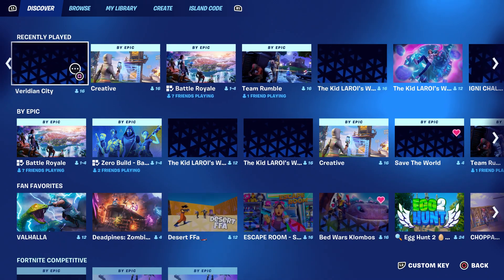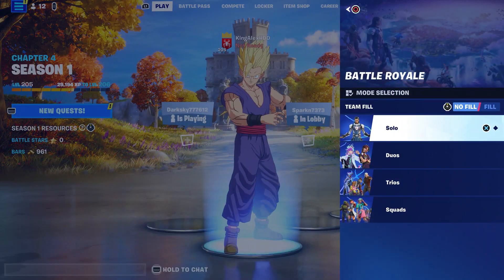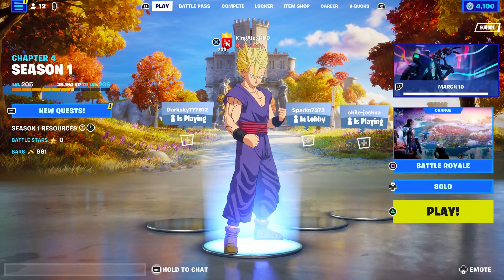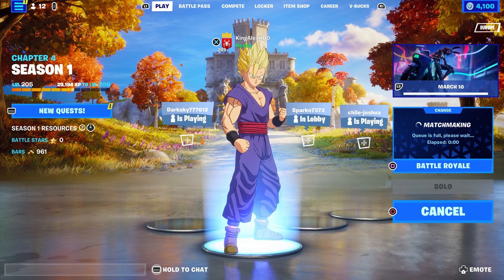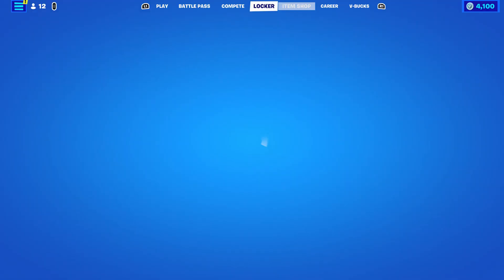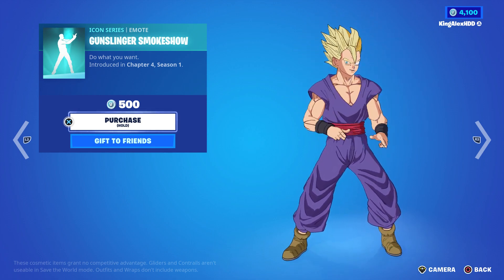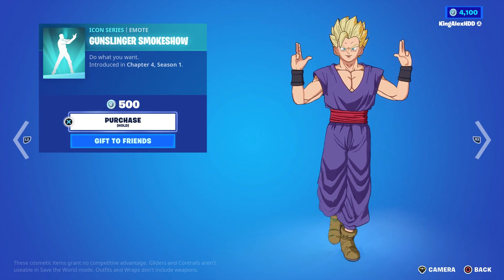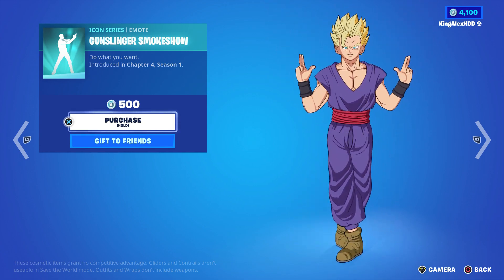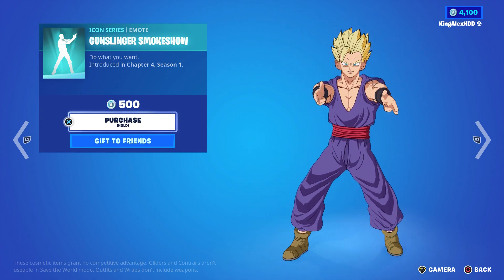Now come over here and start up a Battle Royale. Make sure you start up a solo and start the game. Once you do start the game, hover to the emote and click on it, then wait until the game starts. Just be patient — it's going to be pretty fast and simple, so please follow the steps and you won't have any problem.